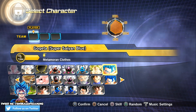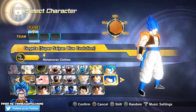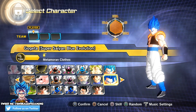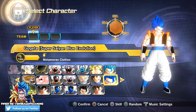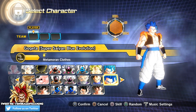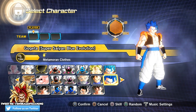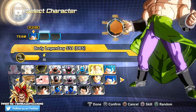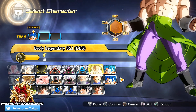We have Super Saiyan Blue Gogeta and Super Saiyan Blue Evolution Gogeta - if this doesn't get you excited, I don't know what will. First and foremost, I am going to choose Evolution Gogeta to kick things off. I have three partner slots - I'm going to choose Gogeta and also Broly, because why not?